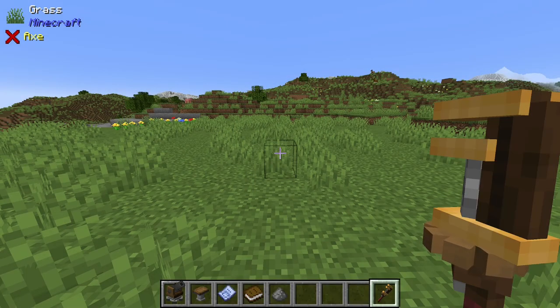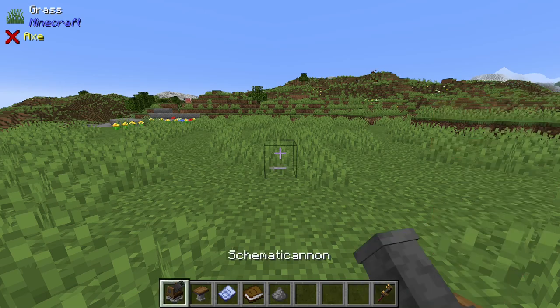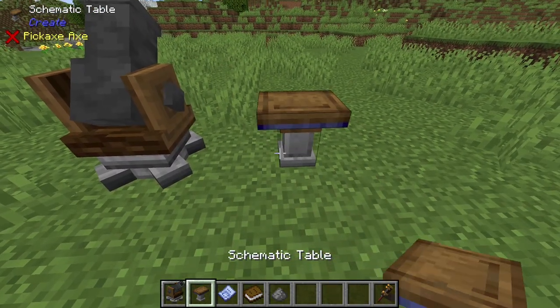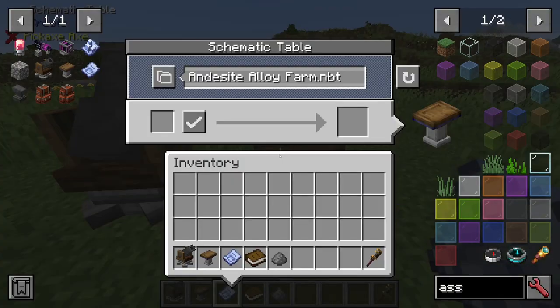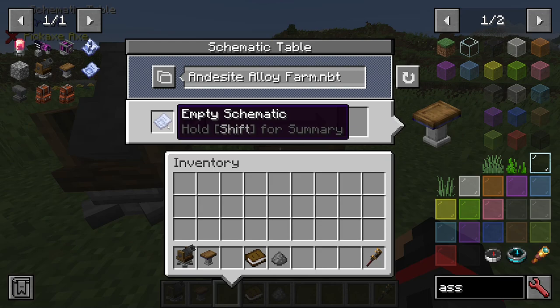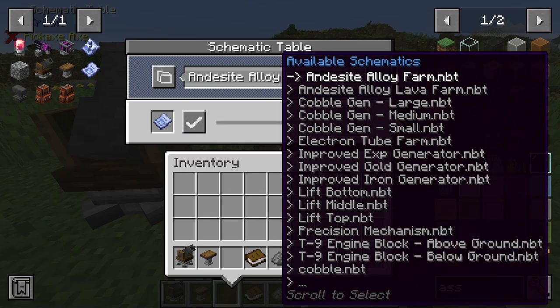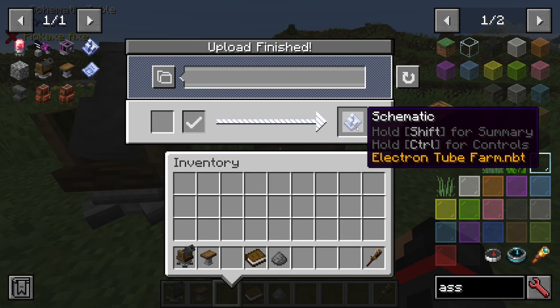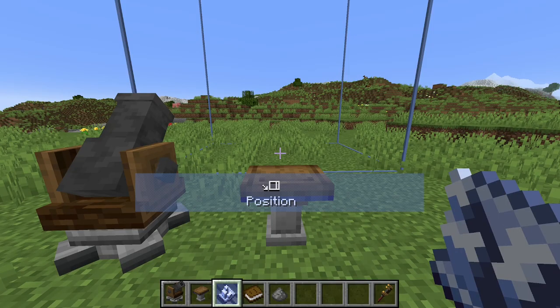For you new Create players, let's demonstrate the schematic cannon. The schematic cannon is this block right here. Along with it, you're going to set up your schematic table. Take an empty schematic and right click on the schematic table. Insert the empty schematic into this slot here. Take a look at your available schematics, and then scroll down until you hit the electron tube farm that you need. Hit this checkmark and it will start to load the schematic. When you get the finished schematic, go ahead and take it back, and when you're holding it, you'll have a prompt here to position.